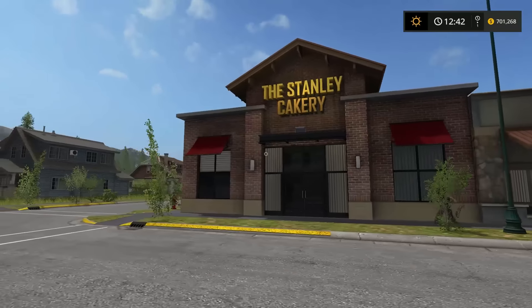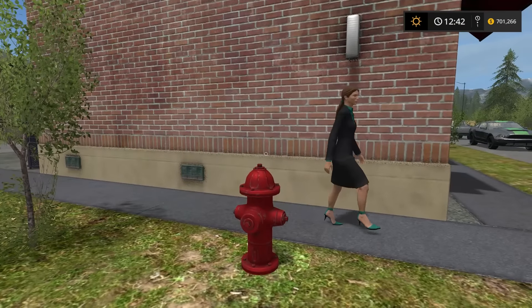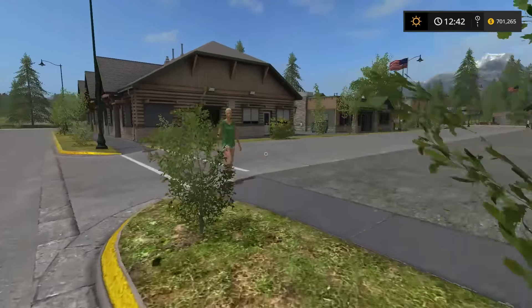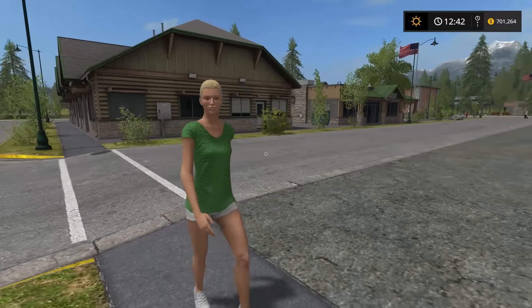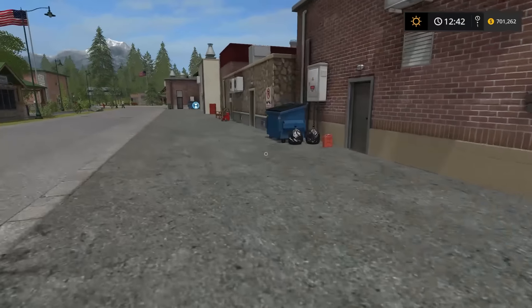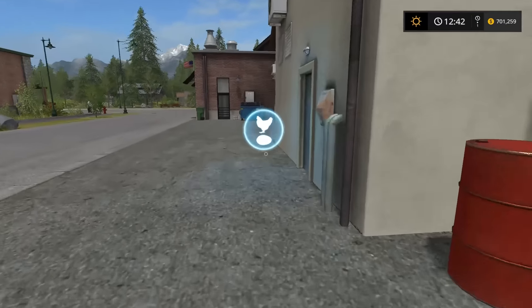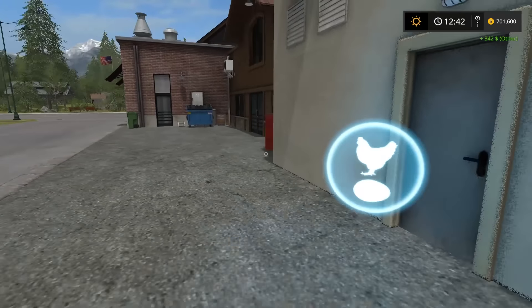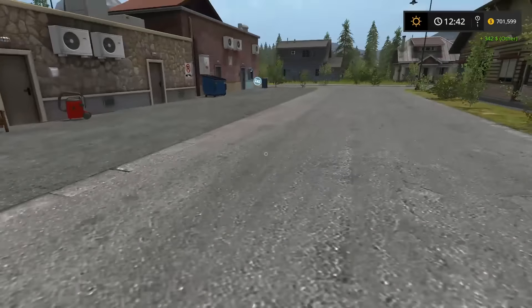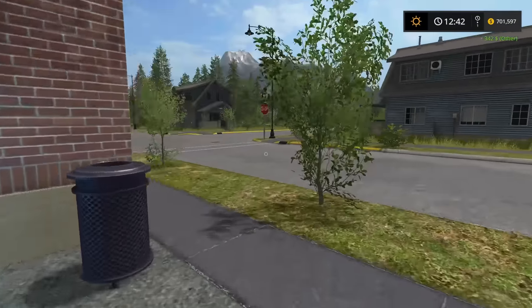We're here at the Stanley Bakery. I'm almost a millionaire! We get $342 for the eggs — we've been slacking on the chicken eggs.